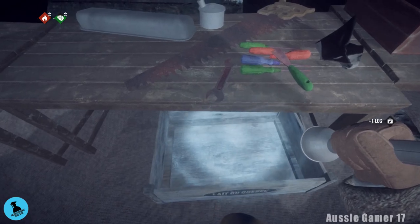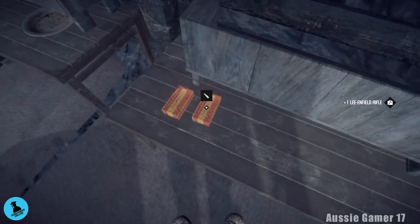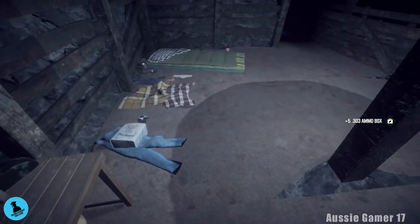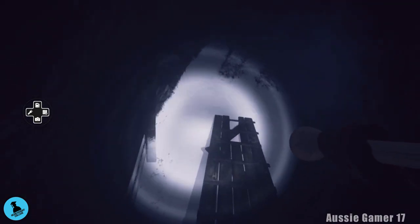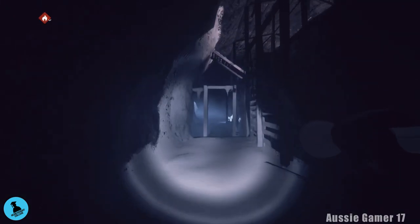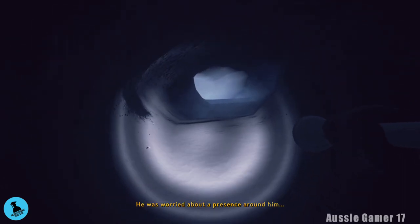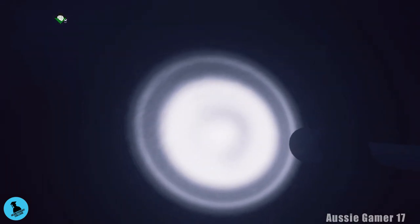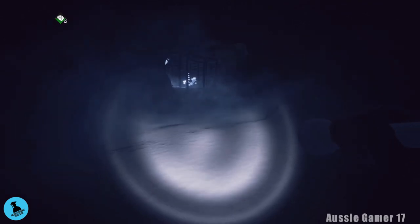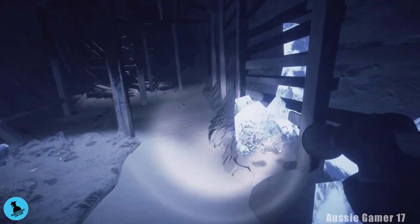Grab the log. I also want to grab the rifle and both boxes of ammunition here. Now we're going to drop this plank back down. Get the torch back out and head down this way. Turn around and go back, across the bridge. Don't worry about him — I don't remember worrying about him. I'm going to go place the dynamite.